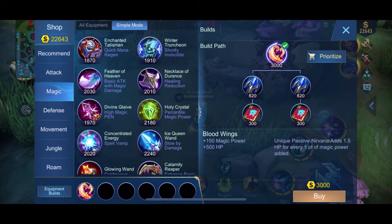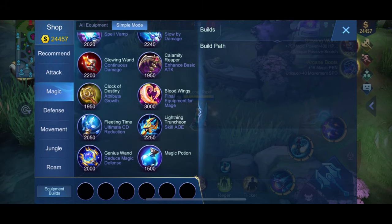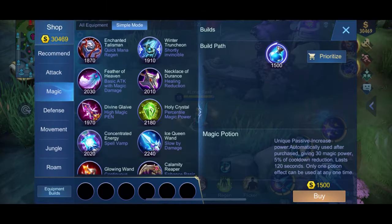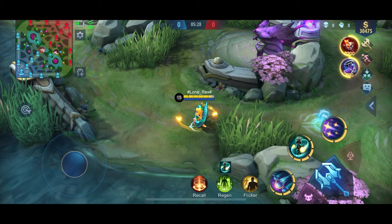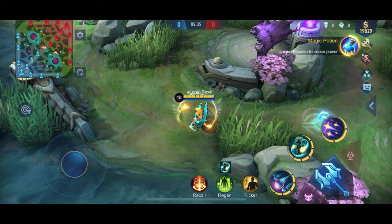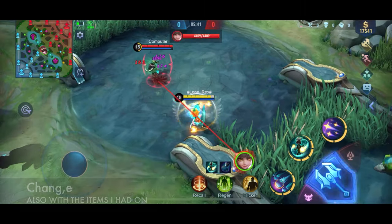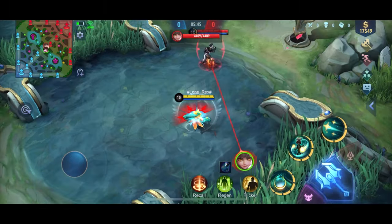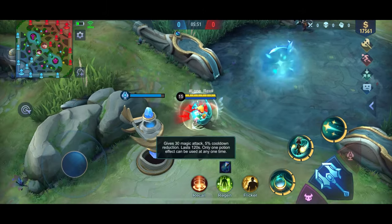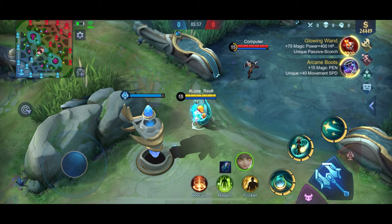That's the magic items in the game. By the way, one last item to show is the Magic Potion. You can't put it in your recommended build and you cannot buy it manually — you can only buy it when you already have 6 item slots filled. Magic Potion, once activated, increases cooldown reduction and magic attack. It lasts 120 seconds in-game.